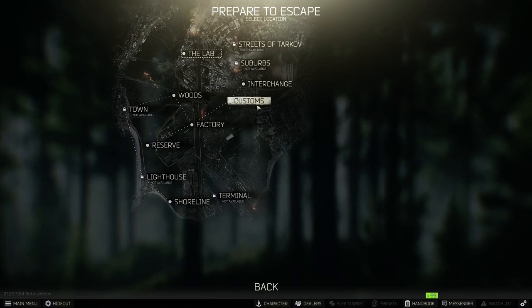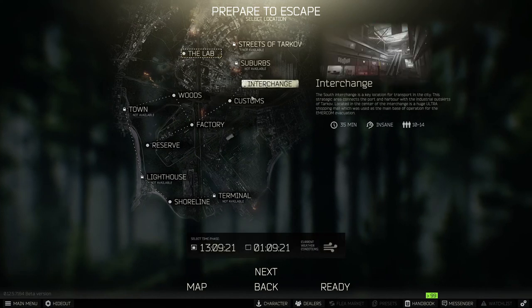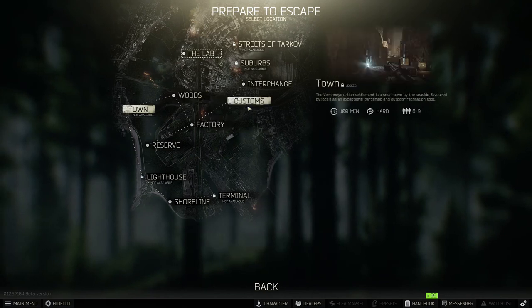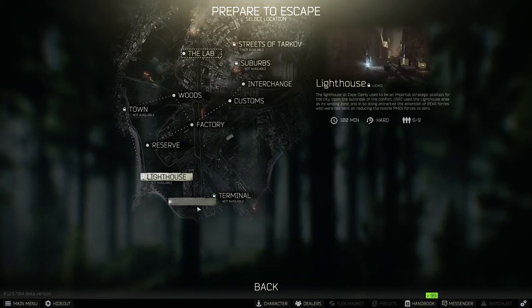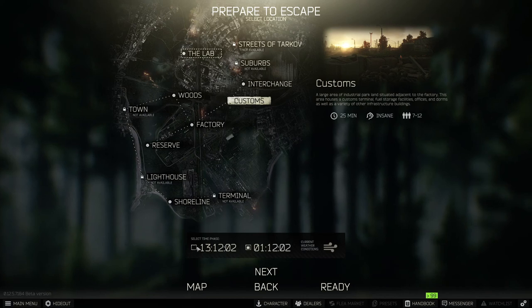Next we've got to choose a level. My mission is on customs so I have to choose customs. Each of these maps has a different session length and player cap, and they're also a little bit different. Some of the maps are almost entirely outdoors like woods, and factory and interchange are a lot more interior spaces. Shoreline is kind of a mix. You can choose night or day here — I'm going to choose daytime because I don't have any nighttime gear.